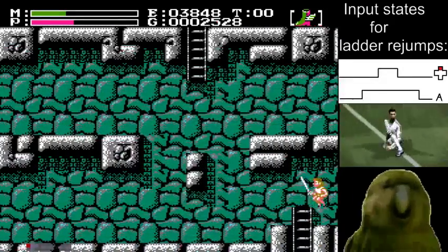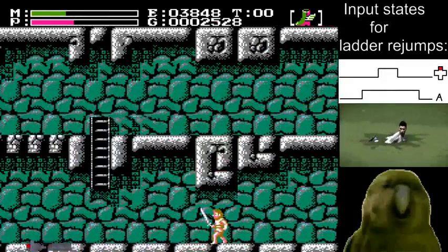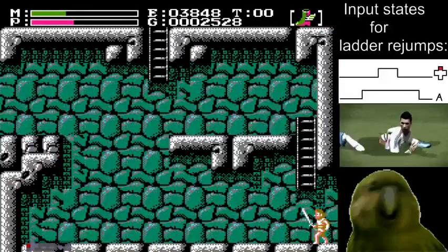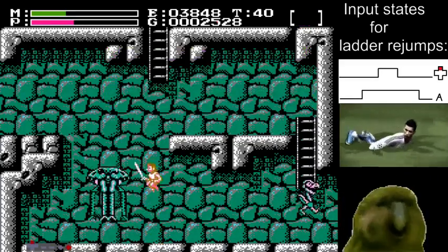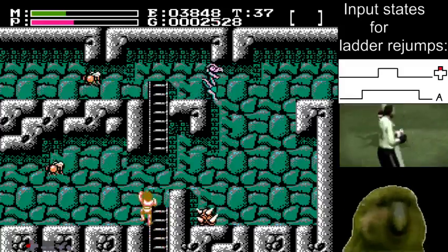I have this suspicious — paranoid — theory that ointment and wing boots can be on separate timers, so you actually don't want to pause on this last section. Get rejumps if you can; no big deal if you can't, though.